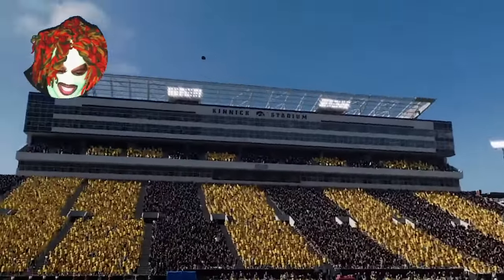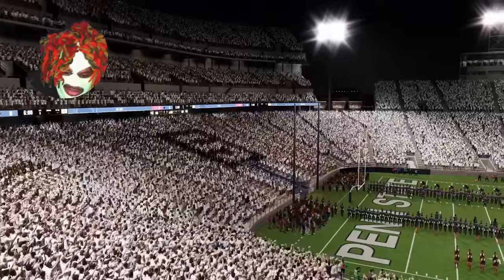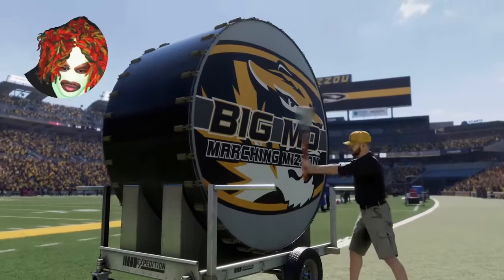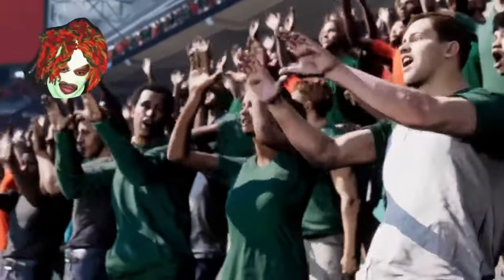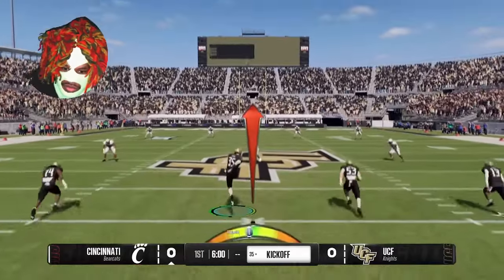For some matchups you'll be greeted by a colorful crowd theme painting the seats — whether it's a white out, a blackout, or a Strike the Stadium theme, it's all in the game. Unique fan sections will be leading cheers with painted chests, team-specific hand signs, dynamic wardrobes that change based on conditions, and custom chants.